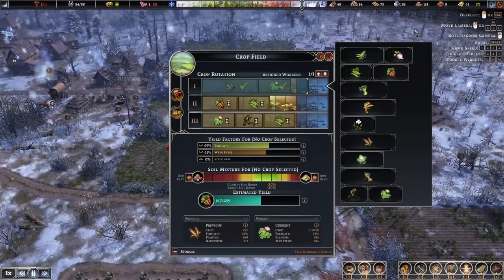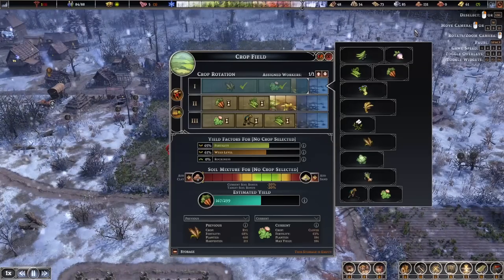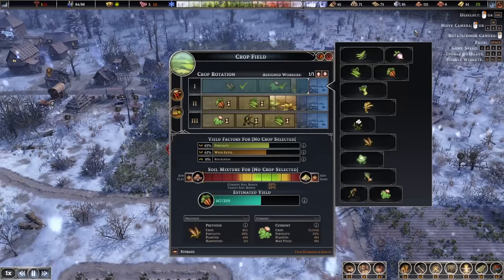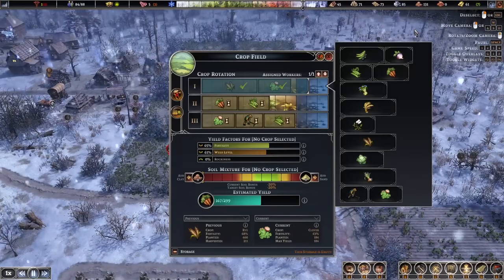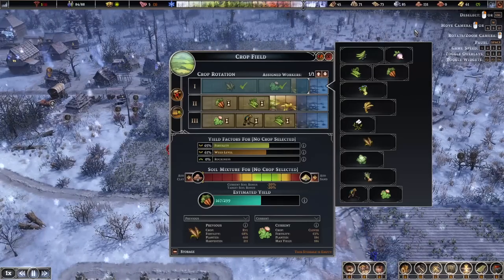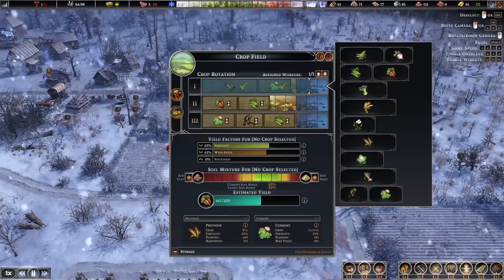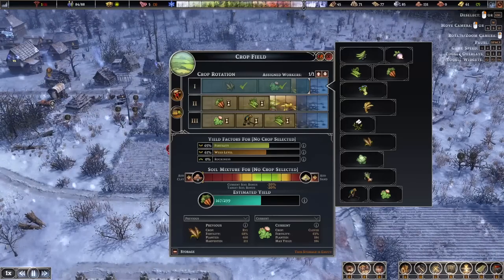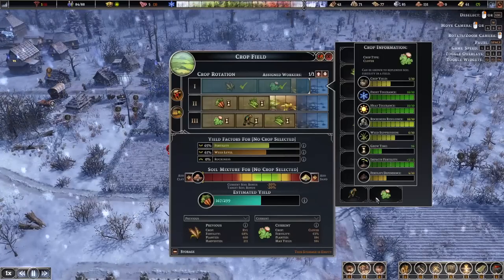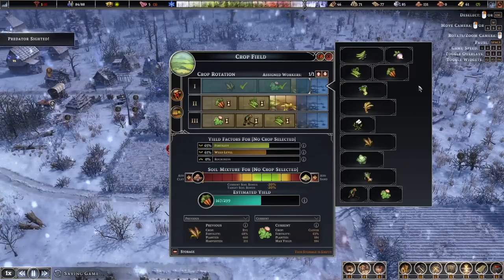We'll see a planting season here shortly. At the top we have beans and turnips, below that peas and carrots, below that flax which is used to make linen for clothing. We have wheat, which we can use to make beer and also sell for a very good price — not only at pubs but also via trading at our trade depot. We also have buckwheat, rye, cabbage, and leeks. At the very bottom we have field maintenance and clover for soil replenishment — those are all the options for our crop rotation.